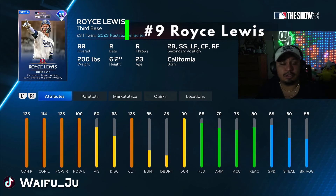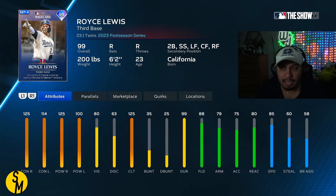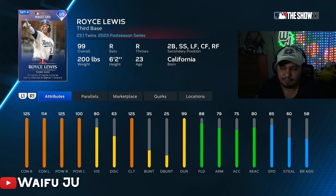At number 9, we have Royce Lewis. There's actually a string of three right-handed guys who play second base, and this is the only one that's not primary, which is why he's number 9. Royce Lewis is maxed out versus righties, really good versus lefties, solid speed at 85. The other positions he has — third base and shortstop — were a little too loaded, so second base felt like a good spot for him. This card is really solid; there are no quirks on it. Royce has a pretty decent swing and nice inverse splits, but doesn't lack anything outside of quirks and vision.